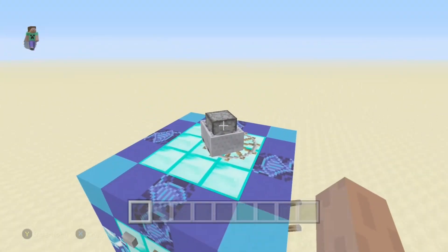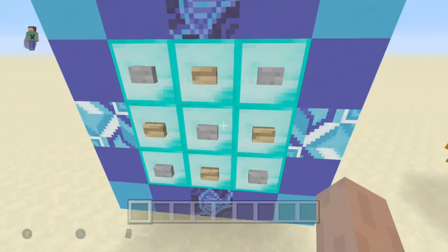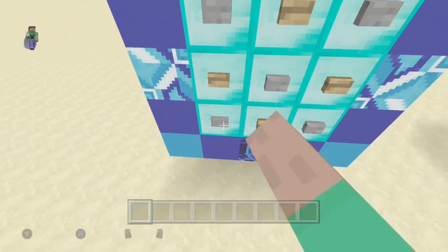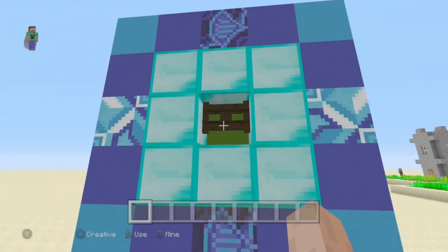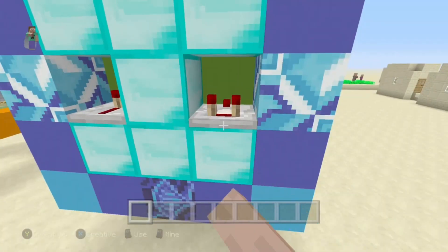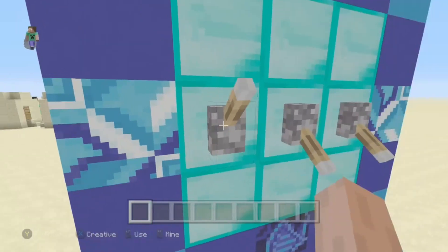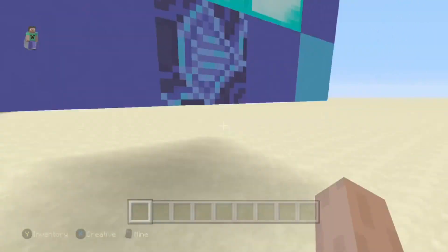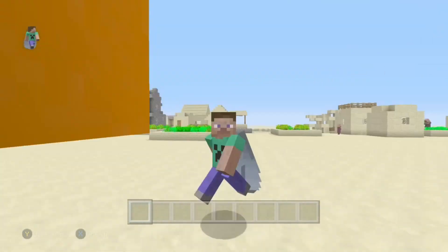Right here we have the fidget cube. There's a joystick with a furnace in a minecart and you can push it around. Here are the buttons on the fidget cube — all the concrete blocks and terracotta blocks make the fidget cube look a lot cooler. This one's a diamond deluxe edition, so it's pretty insane. It also has a silver storage as well.